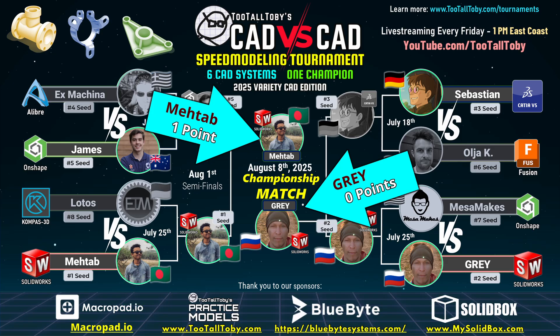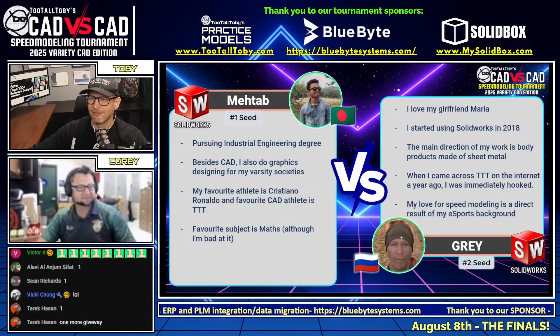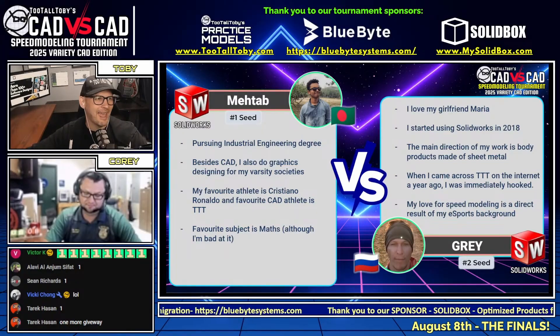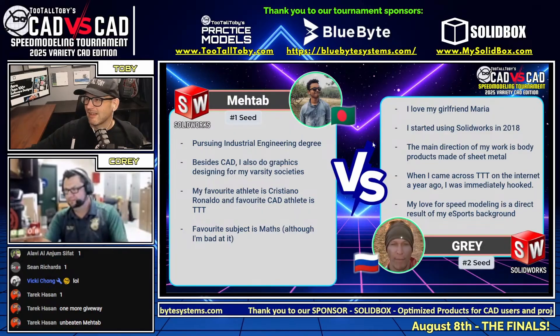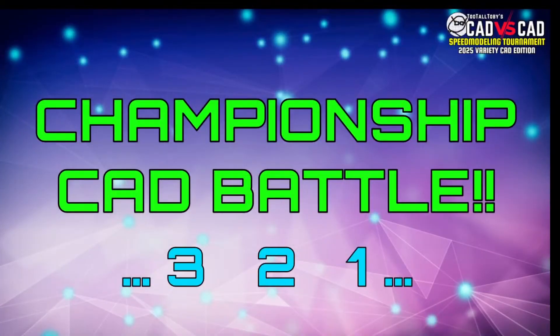We're going to see if he can do it. No pressure, Matab - no pressure. Number one seed from Bangladesh, going up against Gray, our number two seed from Russia. These guys are absolute speed modeling wizards. Let's see how they do with this next and possibly final challenge. This CAD vs. CAD championship battle begins in three, two, one, go.